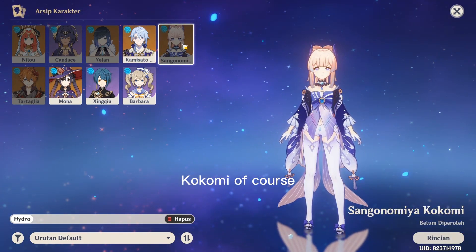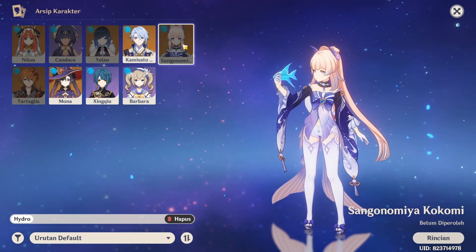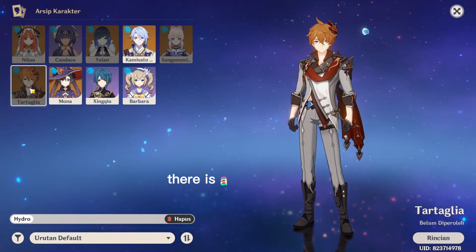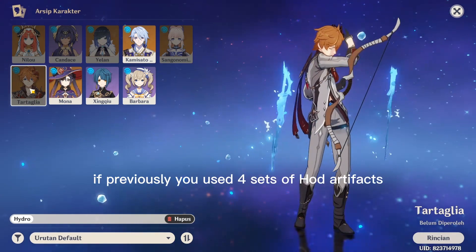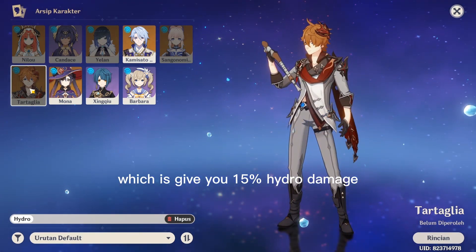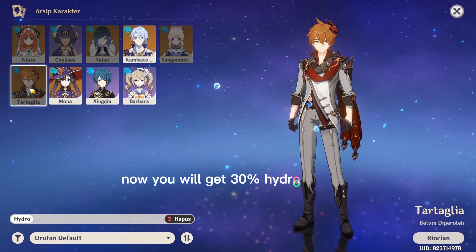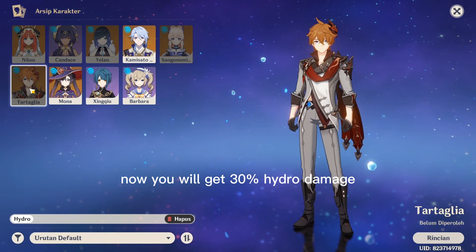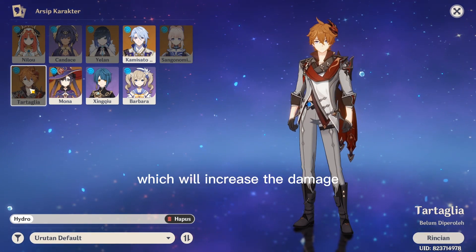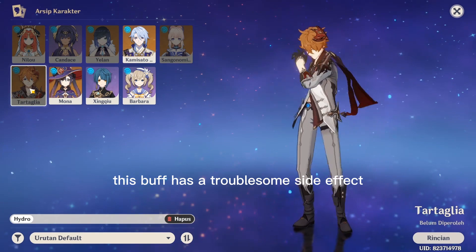Kokomi. Of course, you already know that Kokomi doesn't need this Artifact — Ocean-hued Clam is still the best. However, there is a significant increase if you previously used 4-set Heart of Depth, which gives 15% Hydro Damage and 30% Normal Attack Damage. Now you will get 30% Hydro Damage and 25% Attack for all types of hits, which will also increase Elemental Burst damage. But this buff has a troublesome side effect.